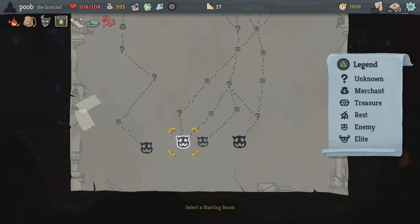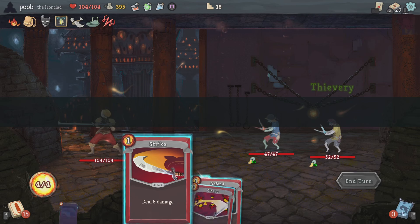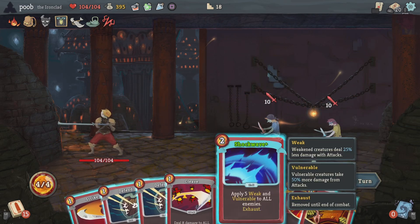Welcome back everybody to another Debarking Cat video. We're here with some more Slay the Spire — I didn't even say the name of the game last time. We're in Act Two; there's a total of three acts. We're picking up right where we left off in the last video. If you want to check that out, it's in the card in the corner. Give me a like and maybe subscribe if you're feeling crazy today.